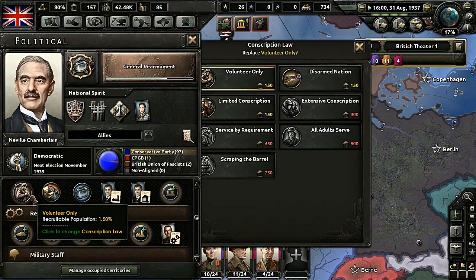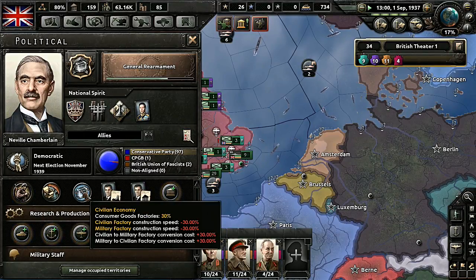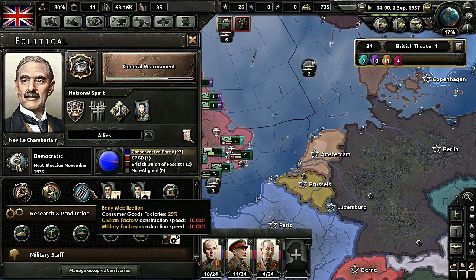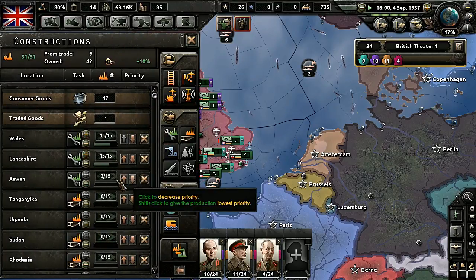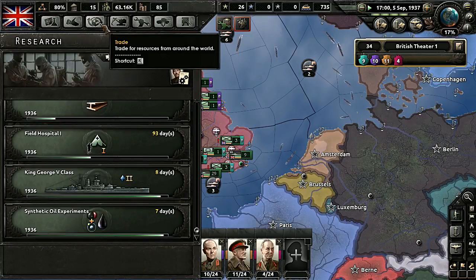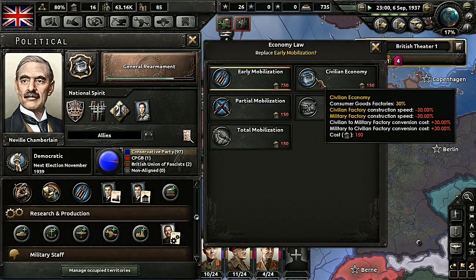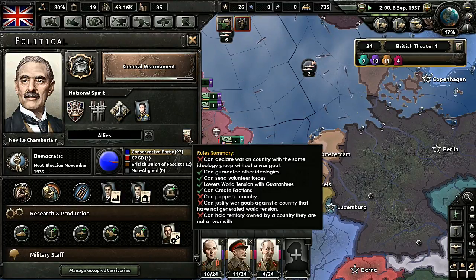Let's modify our government. I don't think we need limited conscription — we'll do early mobilization. So construction speed goes down on our factories, but I forget exactly what else it does. What a horrible playthrough, I don't even know what I just did. Consumer goods factories at 25% — I was at civilian. So it just reduces by 5% the number of civilian factories I can have.